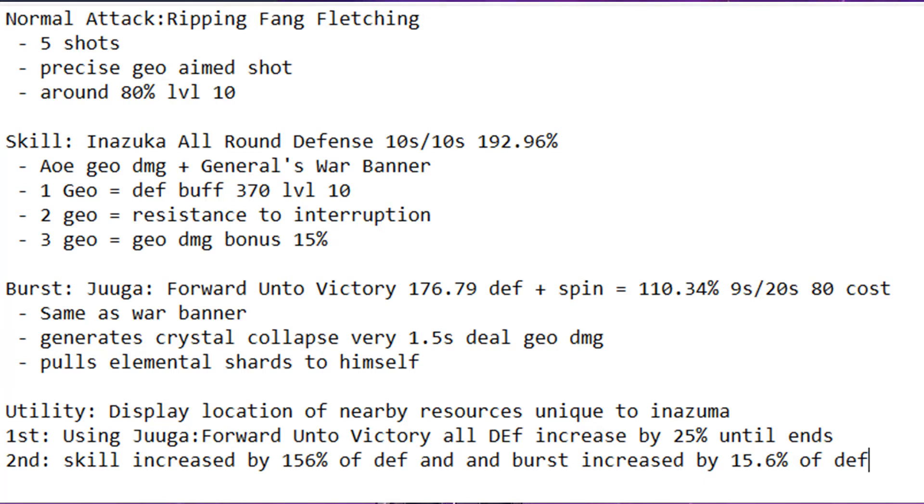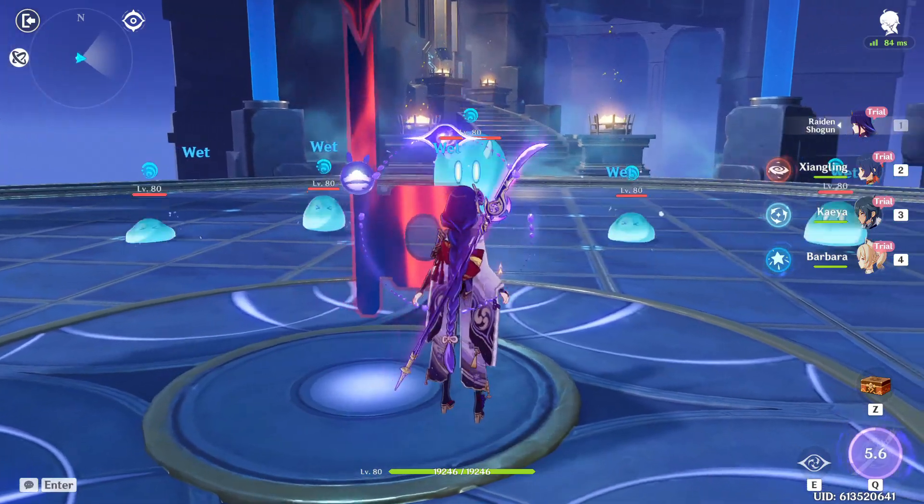His utility skill displays the location of nearby resources unique to Inazuma. His first passive says using his burst increases the whole party's defense by 25%. His second passive scales his skill damage up by 156% of defense and his burst damage by 15.6% of defense. So really he's just going to be boosting your defense — that's his goal: to buff defense and deal a little bit of geo damage alongside it.